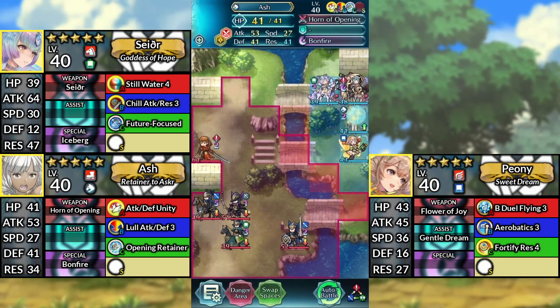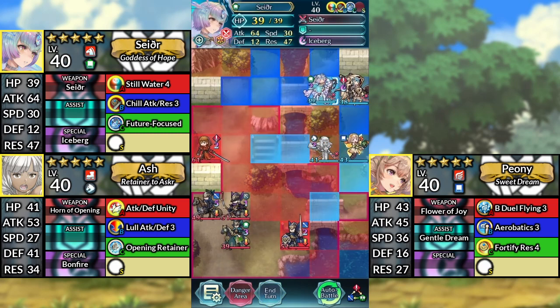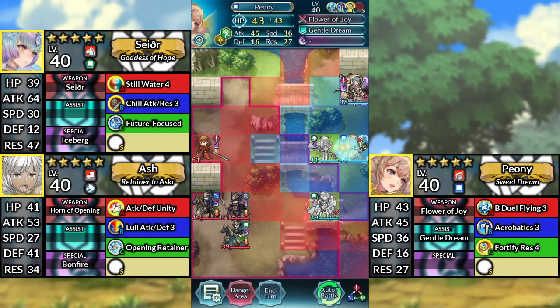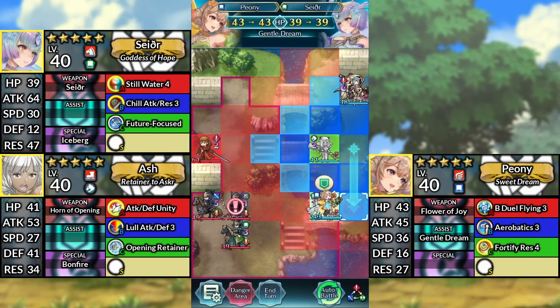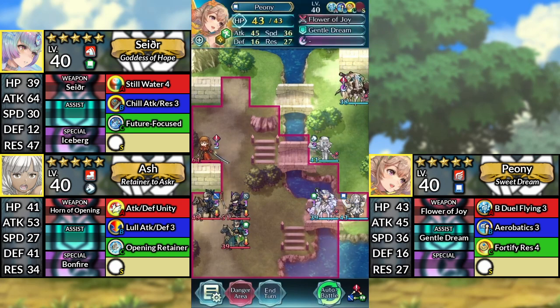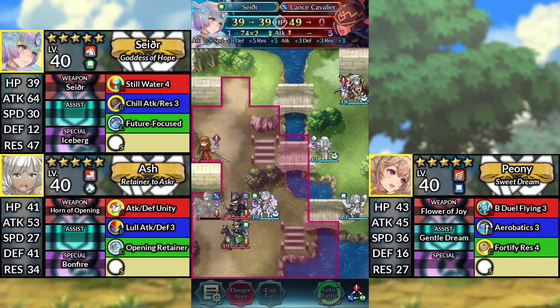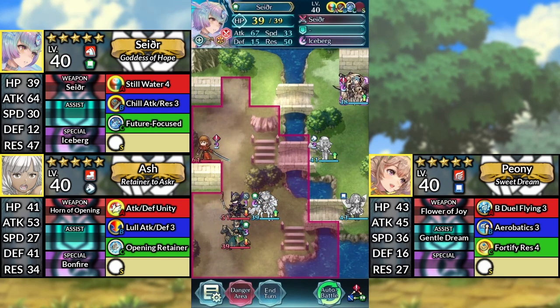For turn 1, move Ash to the left of Peony. Move Sather two spaces below Ash and attack the Lance Fighter. Move Peony down and dance Sather. Move Sather to the left and attack the Lance Cavalier. Then end your turn.